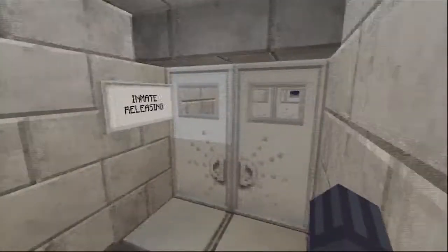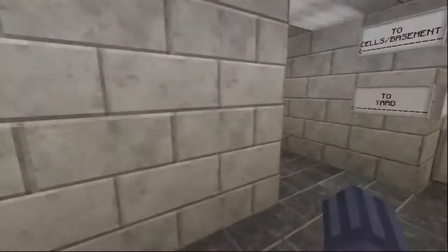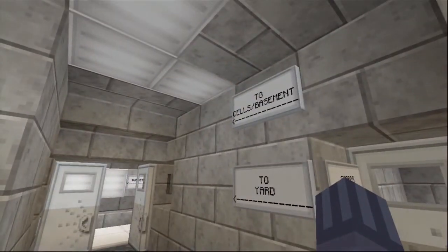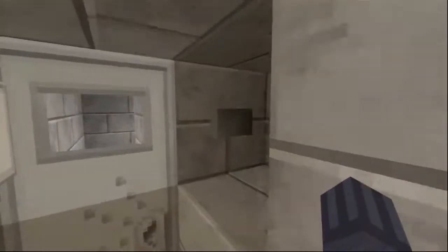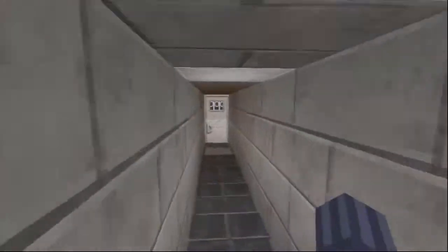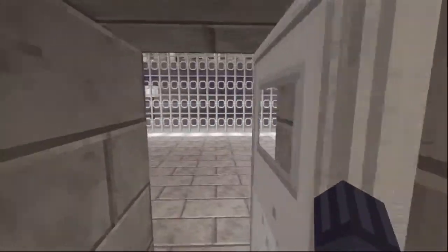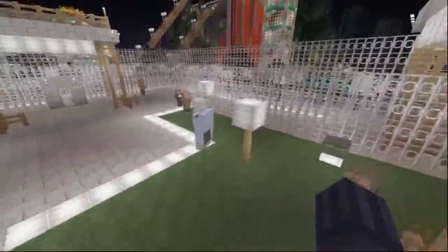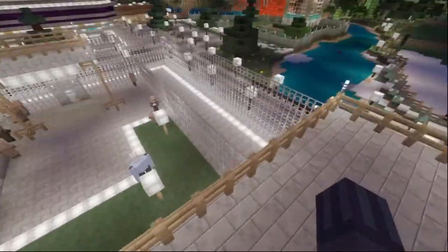These doors right here were going to be like inmate releasing to go out. So this way right here is to the cells in the basement and then to the yard, and then this way right here is to the guard towers - so we'll go check out the guard towers real quick. The door brings you pretty much on the other side of the fence of the actual yard, and then you can go up from here and go into the watchtowers.